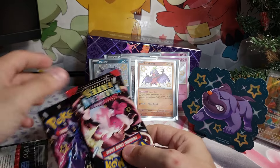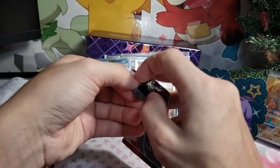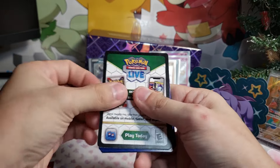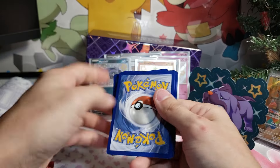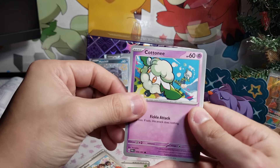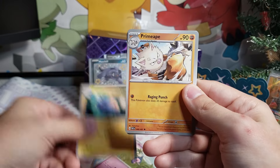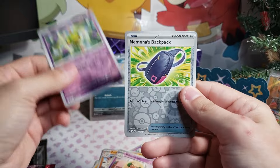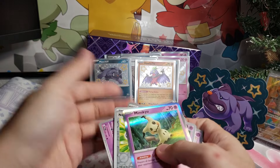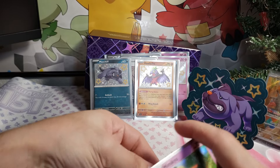We got three packs of magical goodness. I hope I get a Tinkaton because that's my homegirl, and I need Iono — but if we don't, I'm not gonna cry about it. I'm definitely happy about everything that just happened. This set is really nice — I recommend it. I'm liking it a lot. That's a really cute Mimikyu by the way.